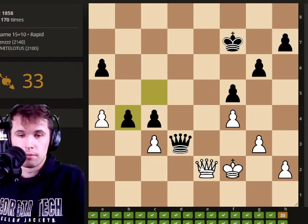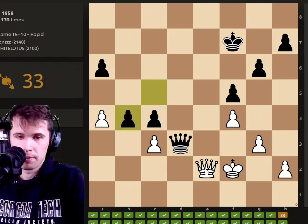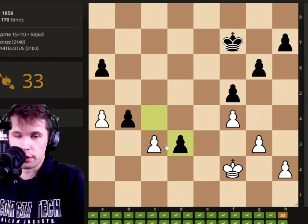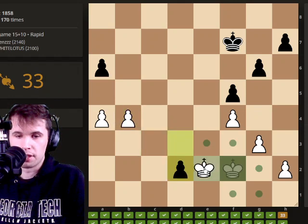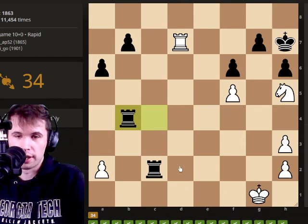I think this endgame is completely winning for white. It's very important to understand when you trade into an endgame, what is actually happening. In this position, I think we just exchange the queens. This pawn we don't have to worry about — we need to get rid of this pawn. And then we simply just block this pawn and we take it and we have a winning king and pawn endgame there.